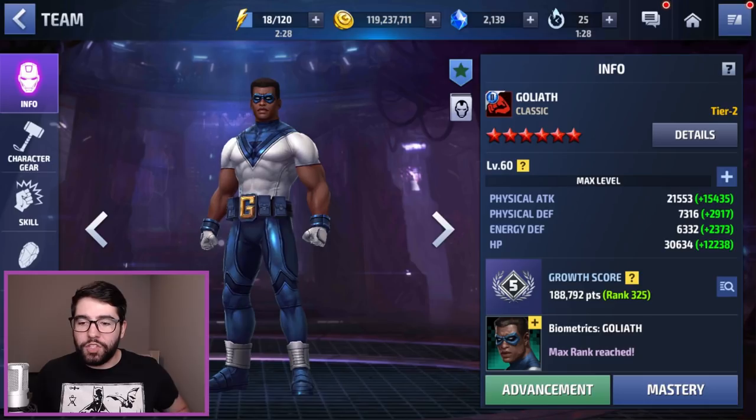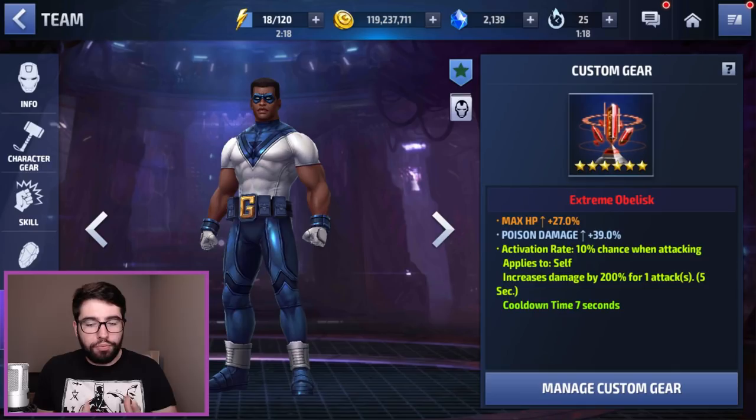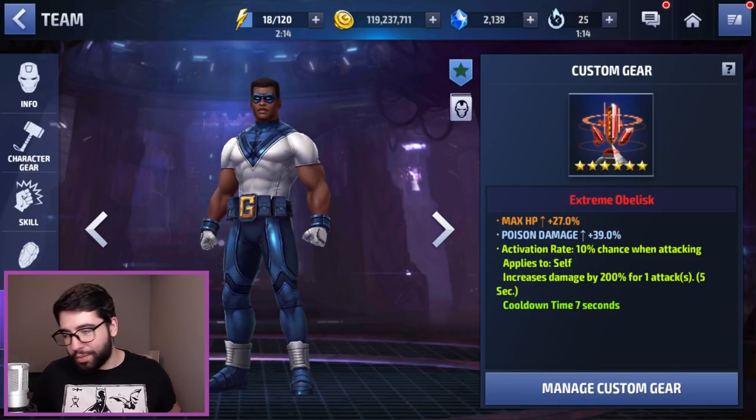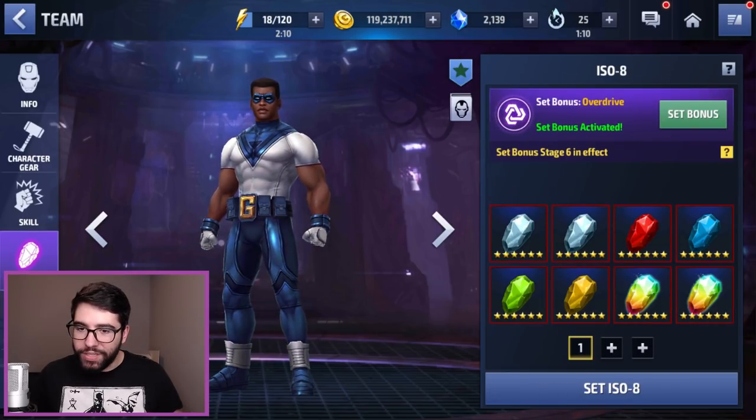My build for Goliath is almost entirely offensive. I went ahead and gave him a 200% damage proc with a max HP obelisk. The max HP is just there to provide him with some survivability, but it's primarily on that 200% proc. Of course the poison damage does nothing, but we can't have perfect obelisks for every character.